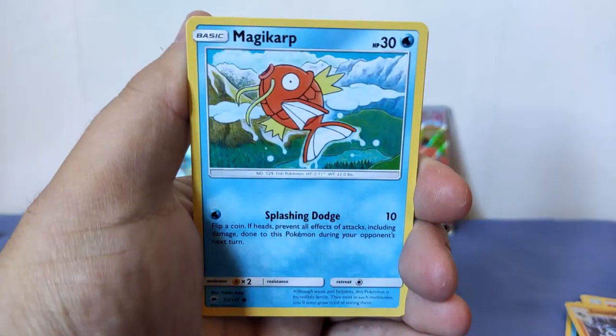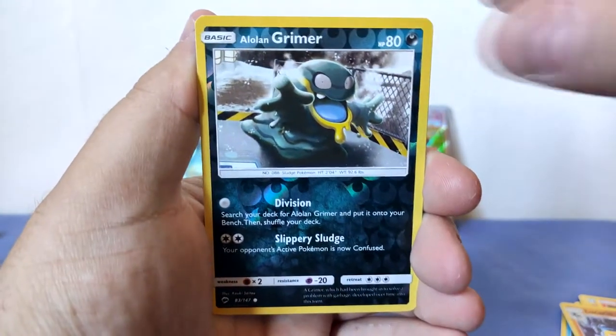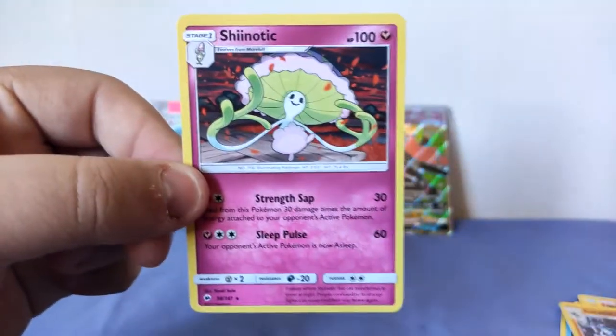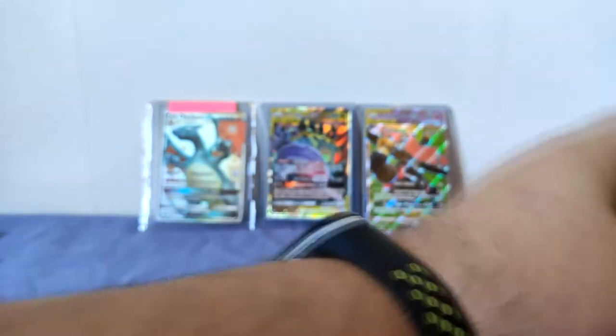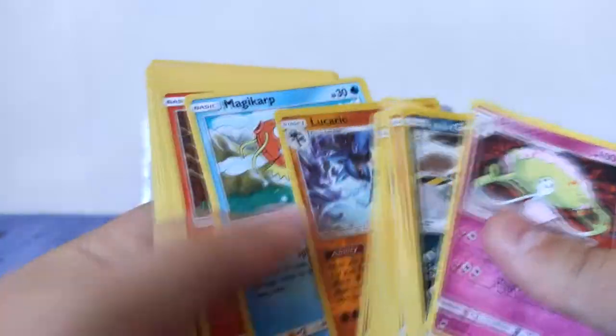We've also got Krogunk, Kanser, Magikarp, Mudbray, Lone Grimer, and Mr. Burns. Okay, that's not too bad — that's all the cards from that pack. We've pulled all three monkeys I believe.